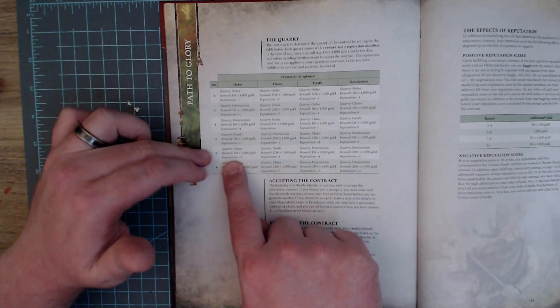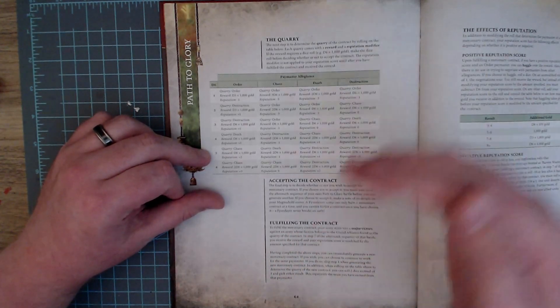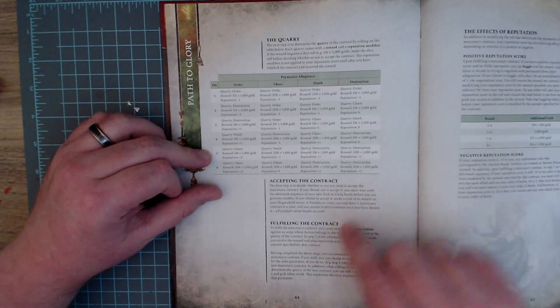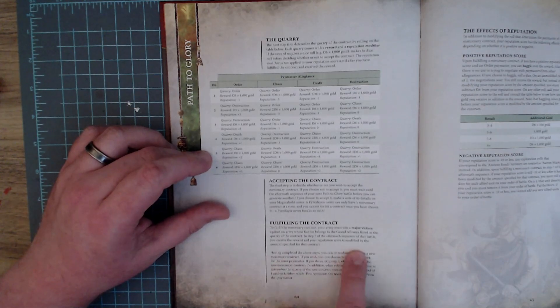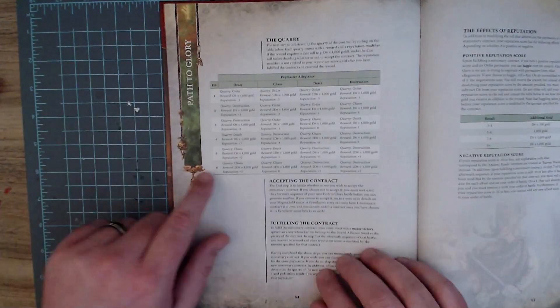To fulfill the mercenary contract, your army must win a major victory against an army whose faction belongs to the grand alliance listed as the quarry. In step seven of the aftermath sequence of that battle, you receive the reward and your reputation score is modified by the specified amount. That would happen before you roll for your next contract — so if we fulfilled ours, we'd now be at a plus two modifier for our reputation.